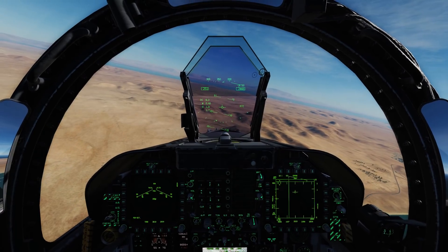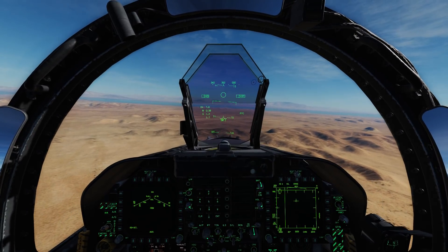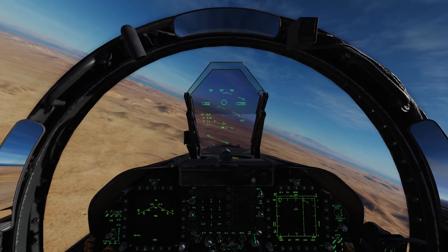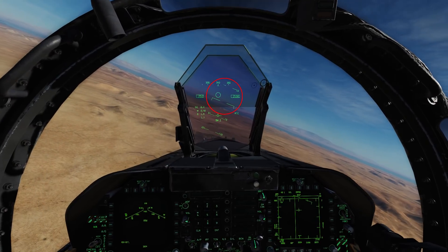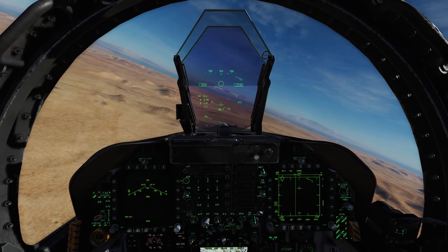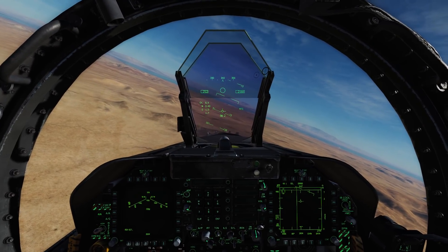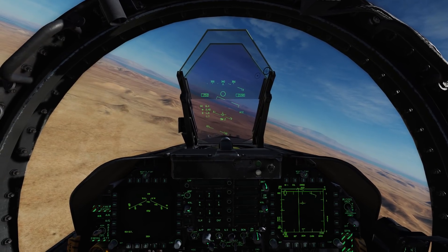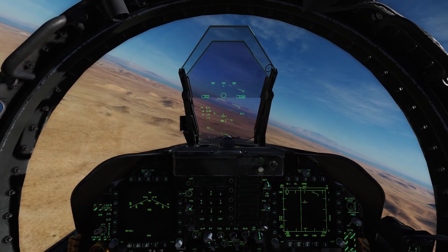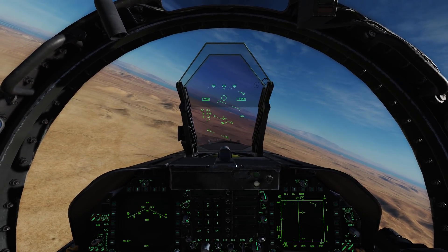First, I'm going to select the Sidewinder. If you don't know how to do that, go to your controls menu — I believe the default key is Left Shift + S. What you have here is this circle on the HUD — that's the bore sight of the Sidewinder, basically showing where the seeker head of the missile is looking. I'm going to put the Illusion 78 into that circle so the missile can see him, achieve a lock on his heat signature, and then uncage it by pressing C as in Charlie. That will uncage the missile and it will track to the target.